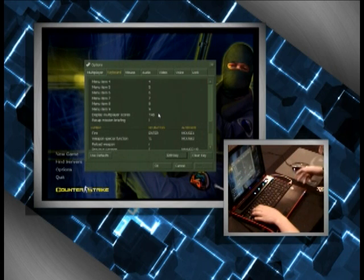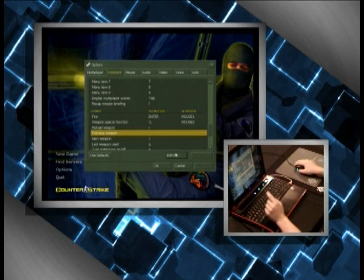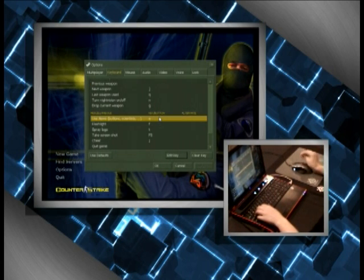Coming down — buy menu is set, quick switch and display multiplayer scores look good. I noticed mouse wheel up is bound to previous weapon — I don't like to bind that to anything, so I hit 'Clear Key'. All my weapon switches are right above my fingers on the keyboard. Flash and drop weapon G are default. Make sure 'Use Items' is bound — you don't want to screw that up in a live match.